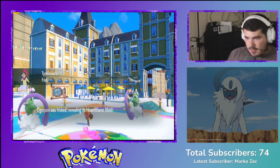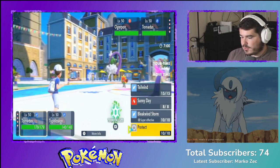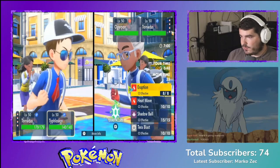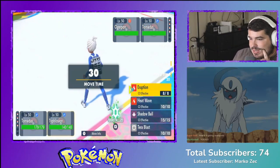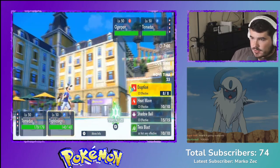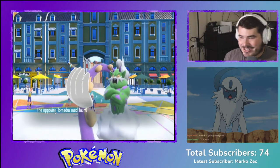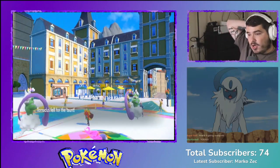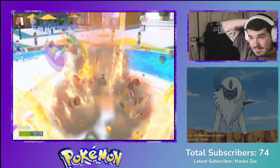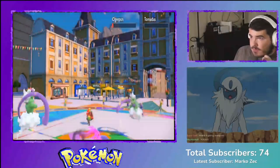They got a covert cloak and obviously the mask. So what we're gonna do is Sunny Day, and then I want an Eruption but I'm stuck in it and I feel like they're gonna go straight for my Typhlosion. I can hope to be faster — if I Tera on grass that's not gonna work, so I'm just gonna go for Eruption. Taunt — not the end of the world. If they go into Tornadus, that'd be beautiful. They do — honestly I'm okay with that.